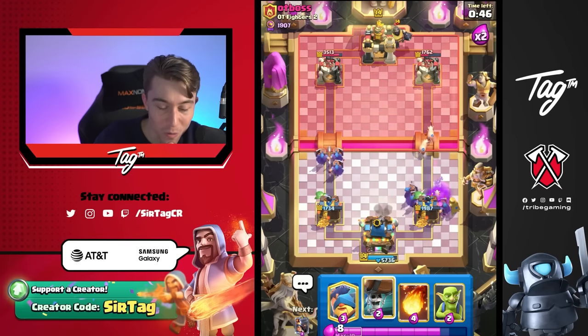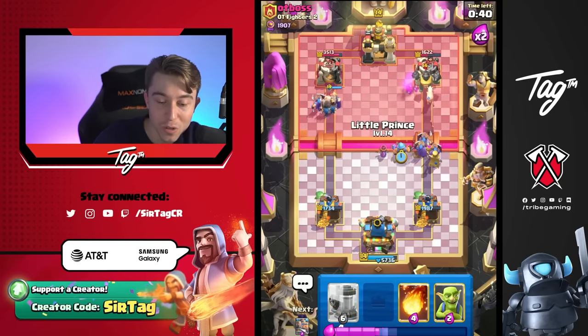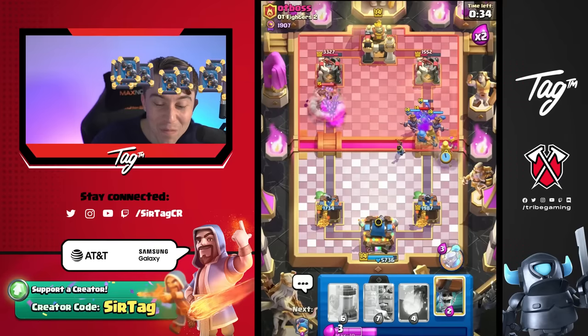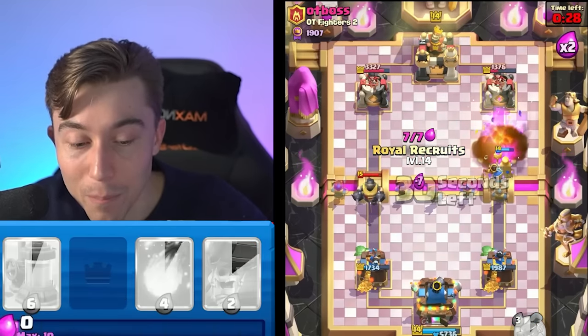We can drop it one side now because he ended up dropping his Mega Knight. We can pull the Mega Knight with the Fisherman, delete it with the Little Prince, and have the Wallbreakers take the left-hand side. He's got Mirror Mega Knight? What am I playing into? How is the Mega Knight getting deleted by Recruits? My man got pummeled — he's in some serious trouble out here.